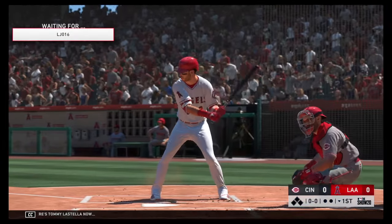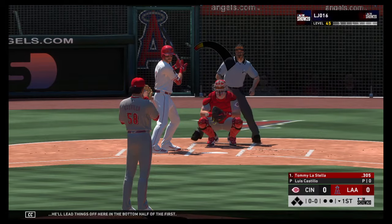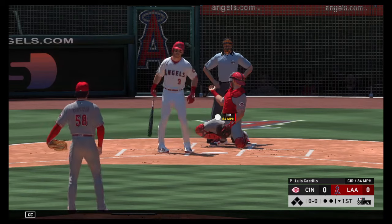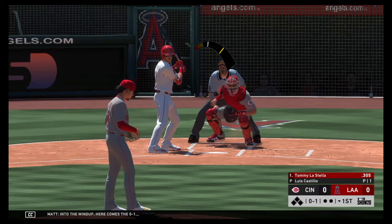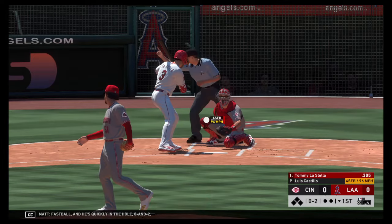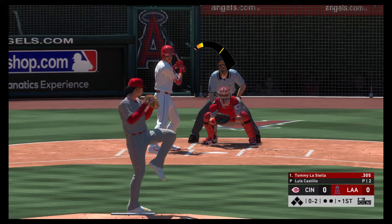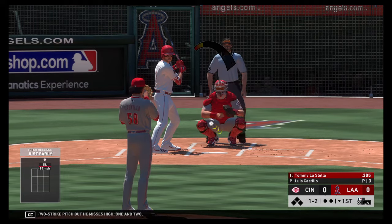Here's Tommy La Stella, he'll lead things off here in the bottom half of the first. Into the wind-up — here comes the 0-1 right fastball and he's quickly in the hole 0-2. A good two-strike pitch but he misses high, 1-2.